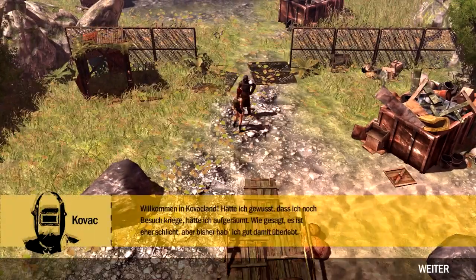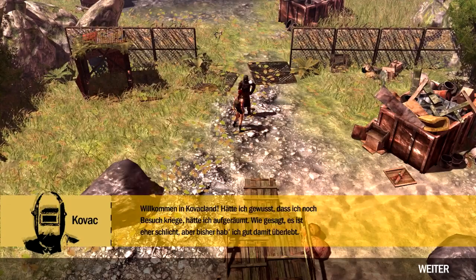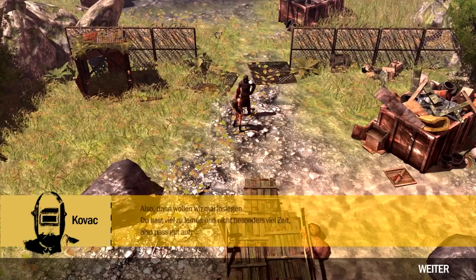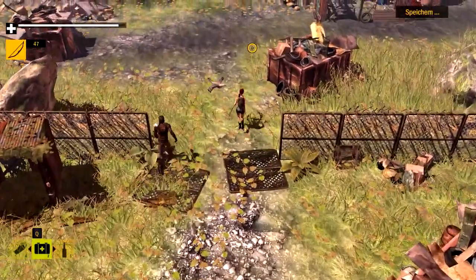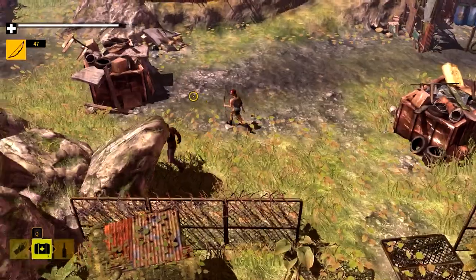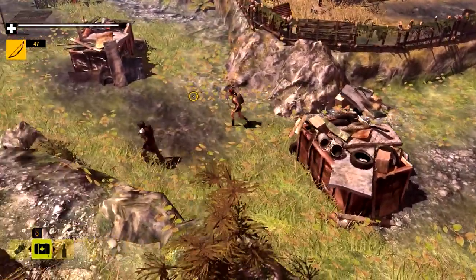Then we are going with Kovac. Welcome to Kovac Land! If I knew I had company, I would have cleaned up. Anyway, let's go! Er zeigt uns jetzt auf jeden Fall, wie man am besten überlebt. Also jetzt kommen die ganzen Autosurvive-Aspekte hinzu – also essen, trinken, schlafen und Sachen basteln.